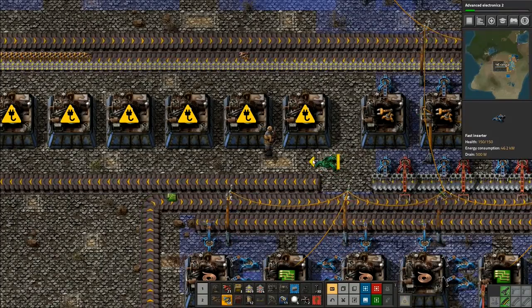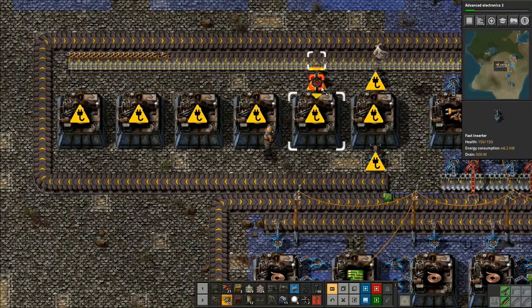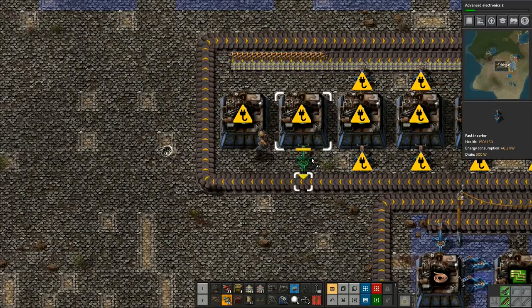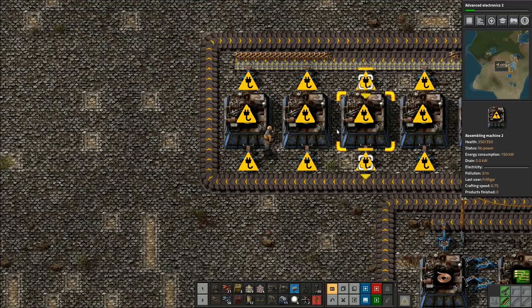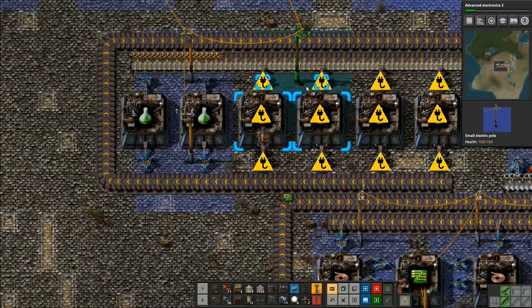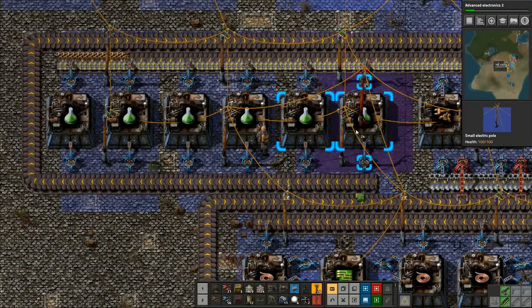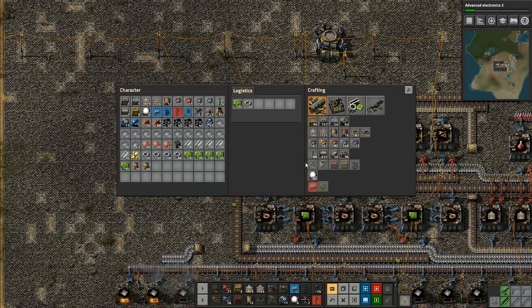I'm going to take these and that's going to go one — I'm going to go each side like this. Just one and one, that's all we need with this one, we don't need anything special. We drop those in there like that, perfect. Then I can take those like that and start dropping all of that through, so I've now got green science packs being manufactured over here as well.